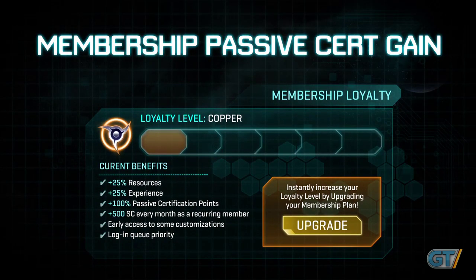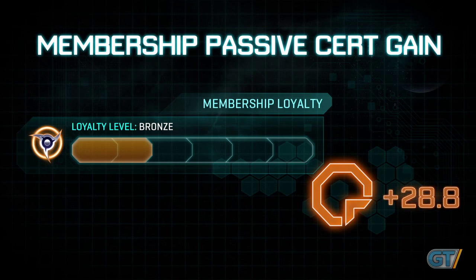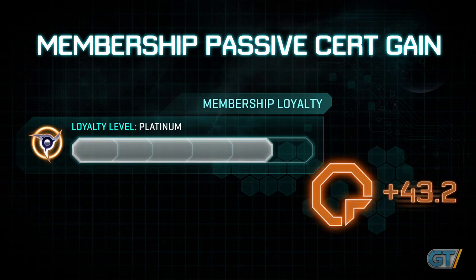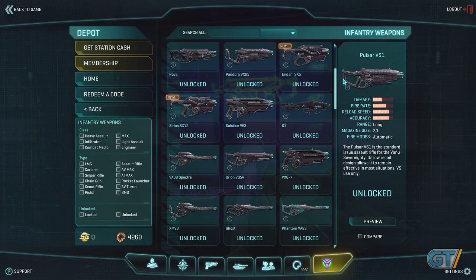Players with a Planetside 2 membership will notice an increase in the amount of certification points they gain per day. Depending on whether you have a Copper, Bronze, Silver, Gold, Platinum, or Araxium membership, your certification points gained per day will increase progressively. This should surely boost your arsenal.